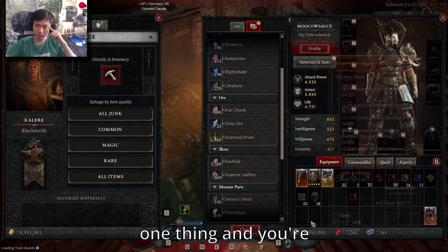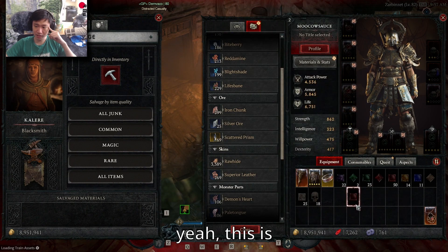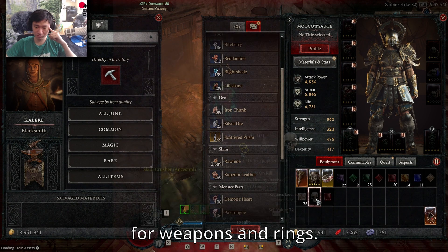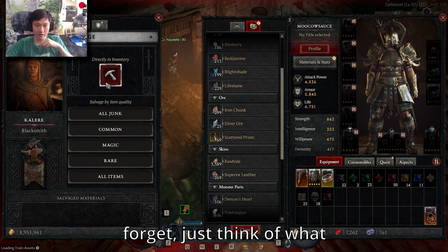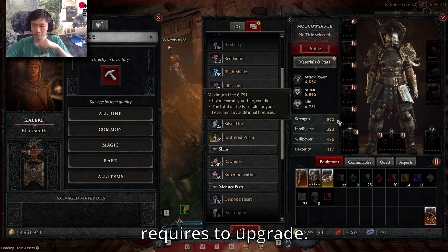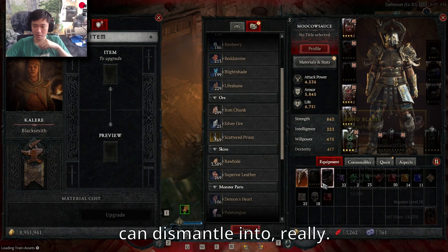So if you have a surplus of one thing and you're running out of inventory space, you can look for weapons and amulets and just dismantle those. As a rule of thumb, if you forget, just think of what your item requires to upgrade — that's what it can dismantle into. It's really weird that the game doesn't say that on the salvage screen.